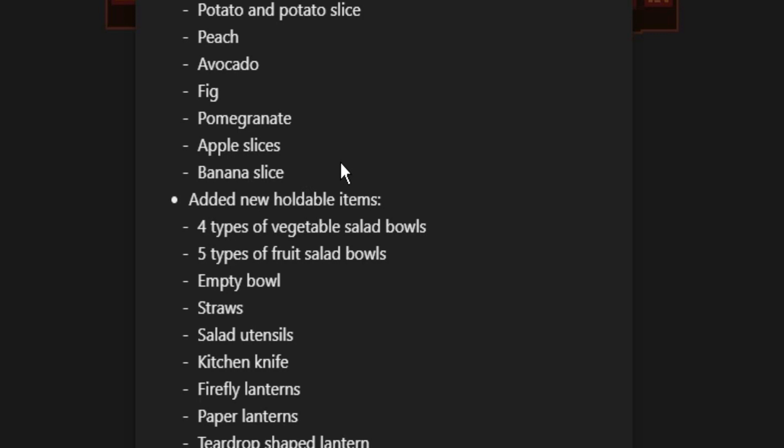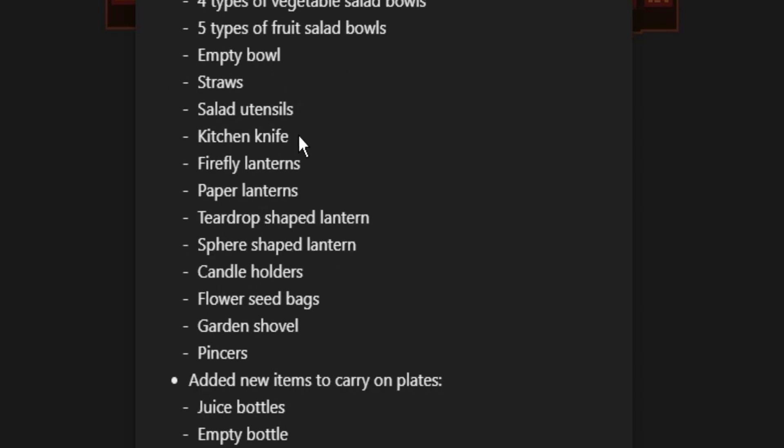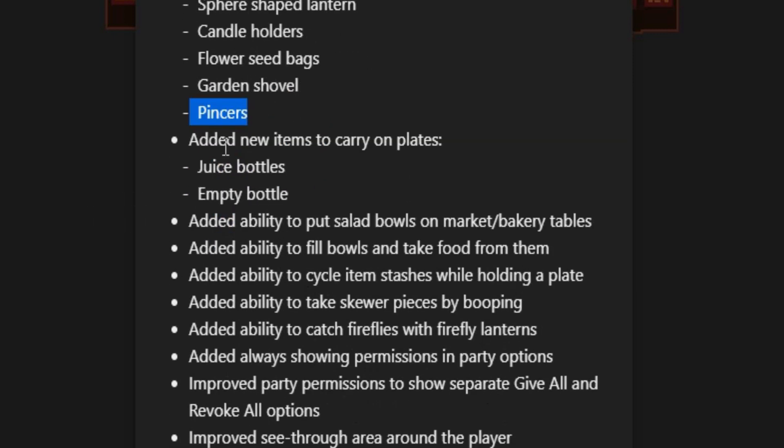They added new holdable items as well, such as types of vegetable salad bowls — there are now bowls in the game that have food in them and you can eat the food in the bowl. They added empty bowls, straws, salad utensils, a kitchen knife — they added a knife to PonyTown. Also firefly lanterns, paper lanterns, teardrop shaped lanterns, spear shaped lanterns, candle holders, flower seed bags, a garden shovel, pincers, and new items to carry on plates such as juice bottles and empty bottles.